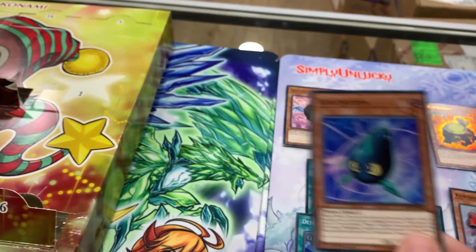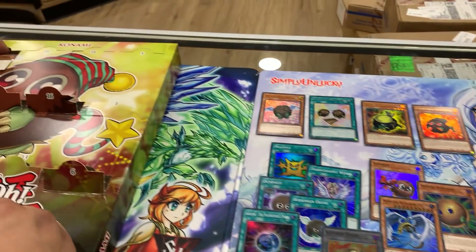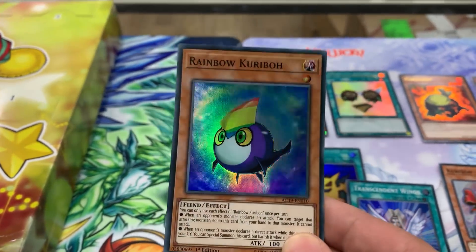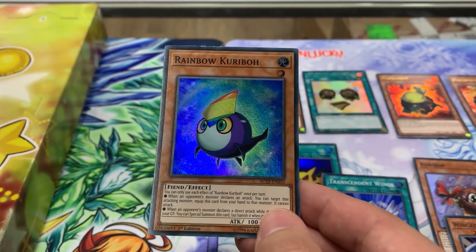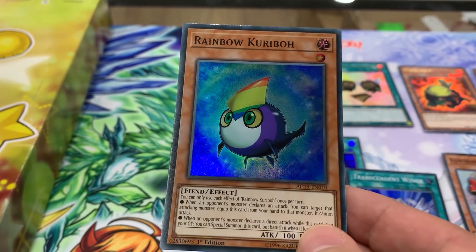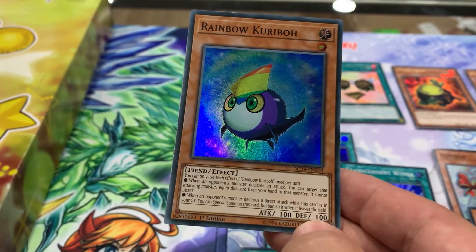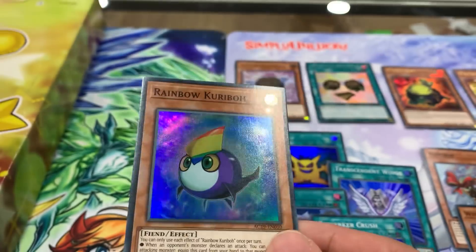Curry Photon - a little Photon Kuriboh. And then we have Rainbow Kuriboh - I think this is a Secret Rare from a set. You can only use each effect once per turn. When an opponent's monster declares an attack, target that attacking monster and equip this card from your hand to it - it cannot attack. When an opponent's monster declares a direct attack while this card is in your graveyard, special summon this card but banish it when it leaves the field.